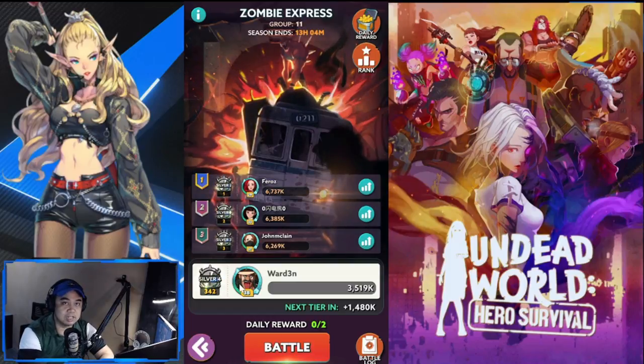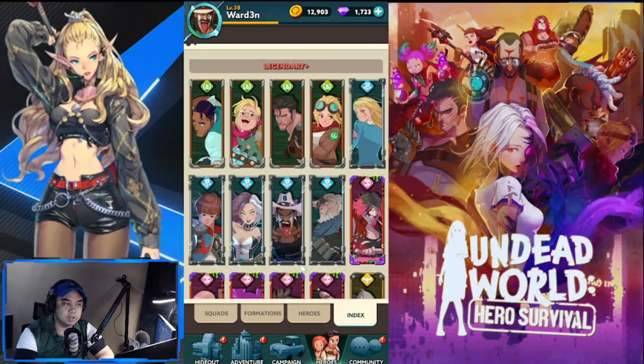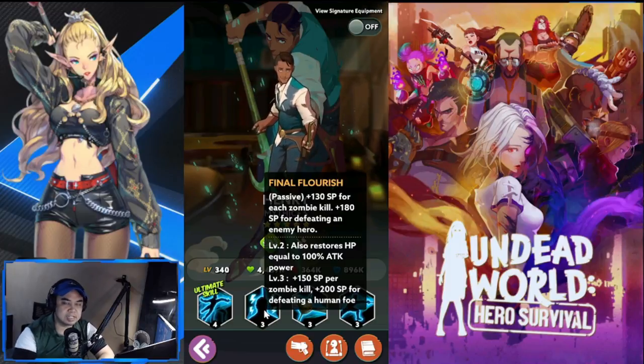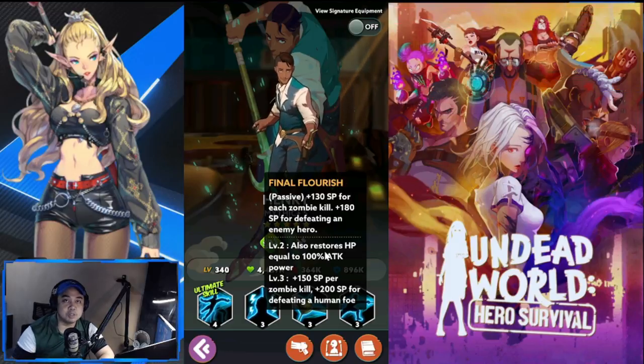Let's start with Colligium. The first pick is Henry, because Henry is an anti-zombie specialist. He has a passive that gives plus 130 SP for each zombie kill. SP means skill points, which helps you activate your ultimate skill faster.